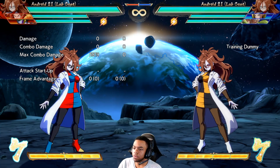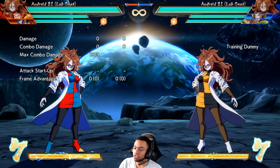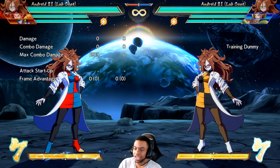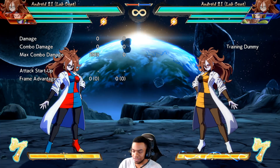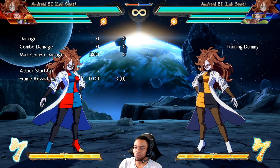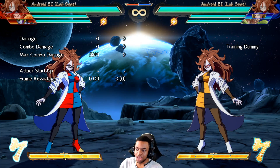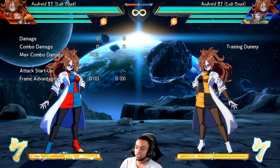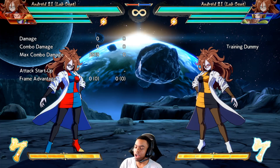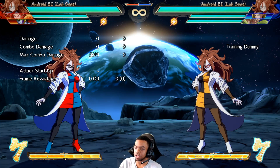Yo, what is going on everybody, Enzim here, and today we are back with another episode of character changes in the new patch in five minutes or less. Today we are going to be looking at Lab Code 21. This character has terrorized us for very long and she received nerfs before in the past, but she received some huge nerfs in this new patch that I think will actually stop her from being top one in the game, so let's look at them.